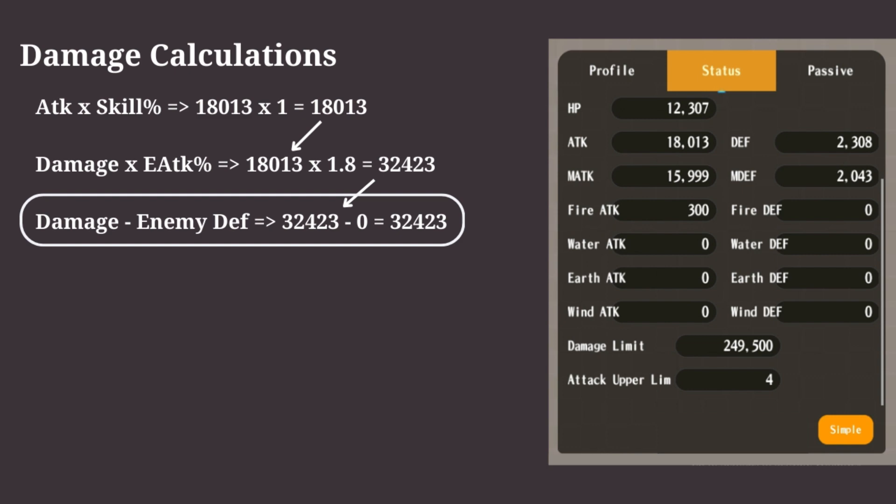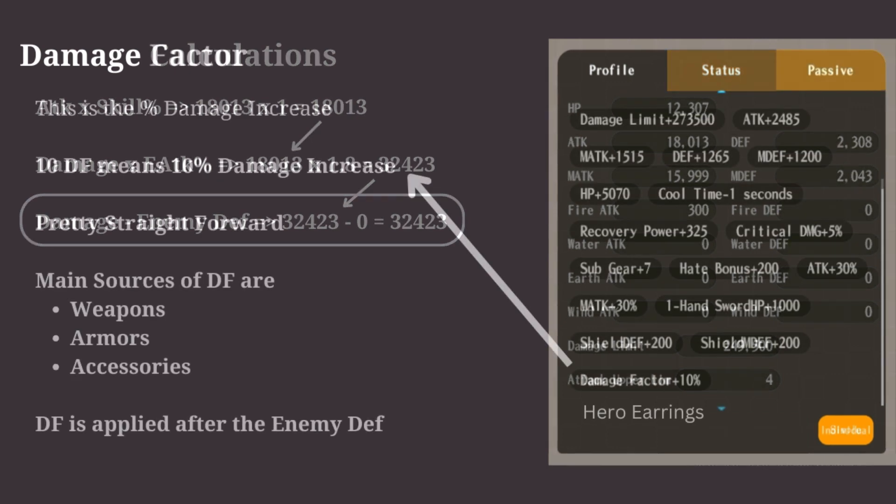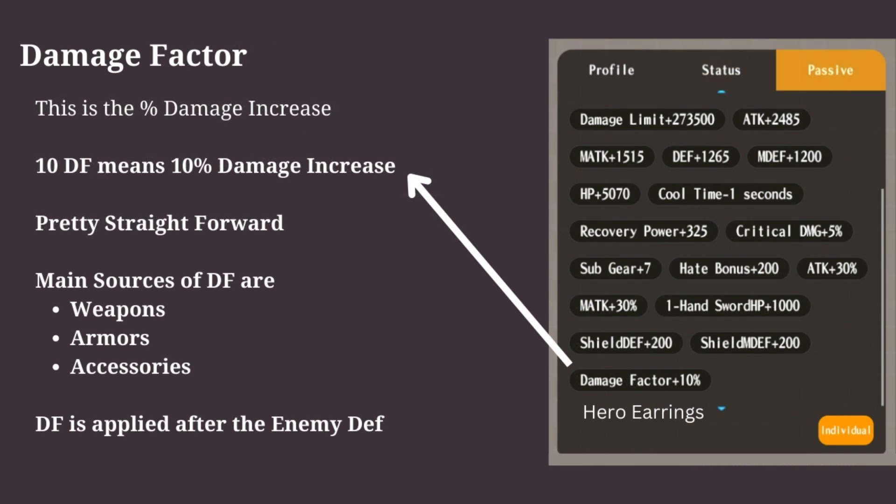The next thing to understand is the damage factor. Damage factor is the percent damage increase — if we have 10 damage factor, then damage will increase by 10%. Note that the damage factor is applied after including the enemy's defense, unlike element attack, which is applied before considering the enemy's defense.